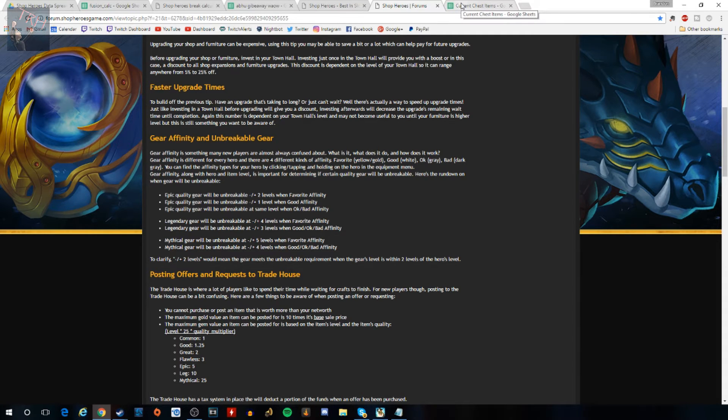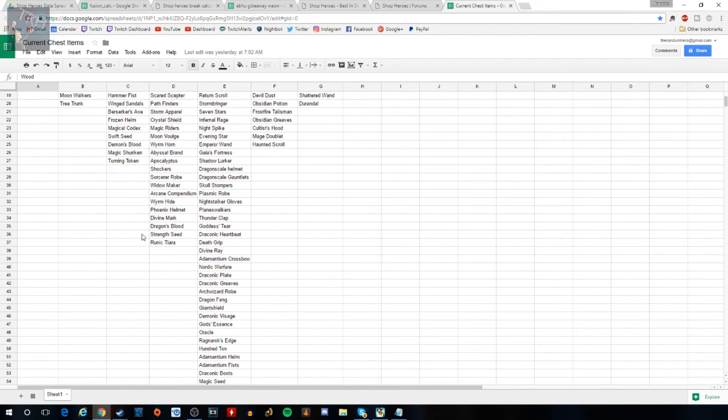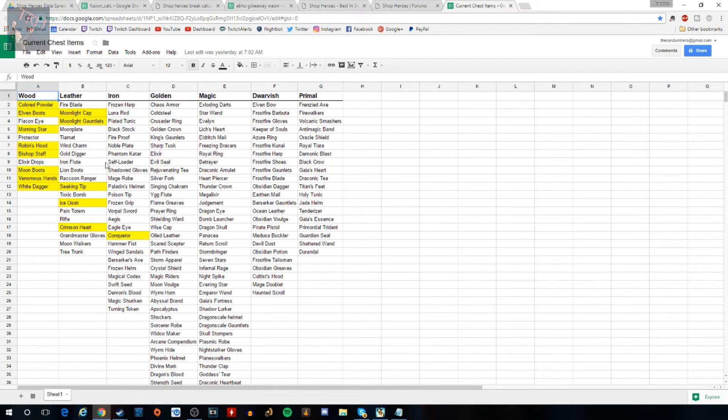This next one is something I personally made. It's nothing fancy — I just listed every single item you can find in each chest: wood, leather, iron, golden, magic, fish, primal — everything. I highlight items as I get them so I know which blueprints I still need. Once I get the last few from a chest type, I never have to open that chest again. I probably won't link this one since you guys can make it pretty easily yourselves.